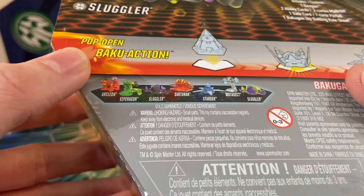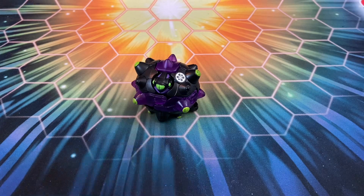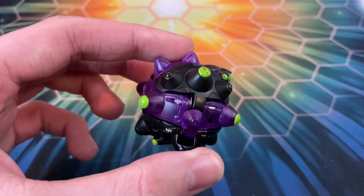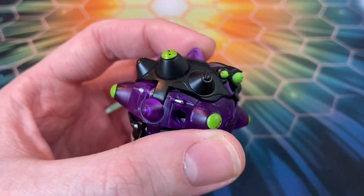You can see the first wave at the back. Let's crack this guy open and take a look at Sluggler in all his glory. Here is Sluggler in the Geogon form — he's got all these spikes, definitely very reminiscent of some of the older trap Bakugan. You can see the core where he would drop, and you can kind of see his head right there.